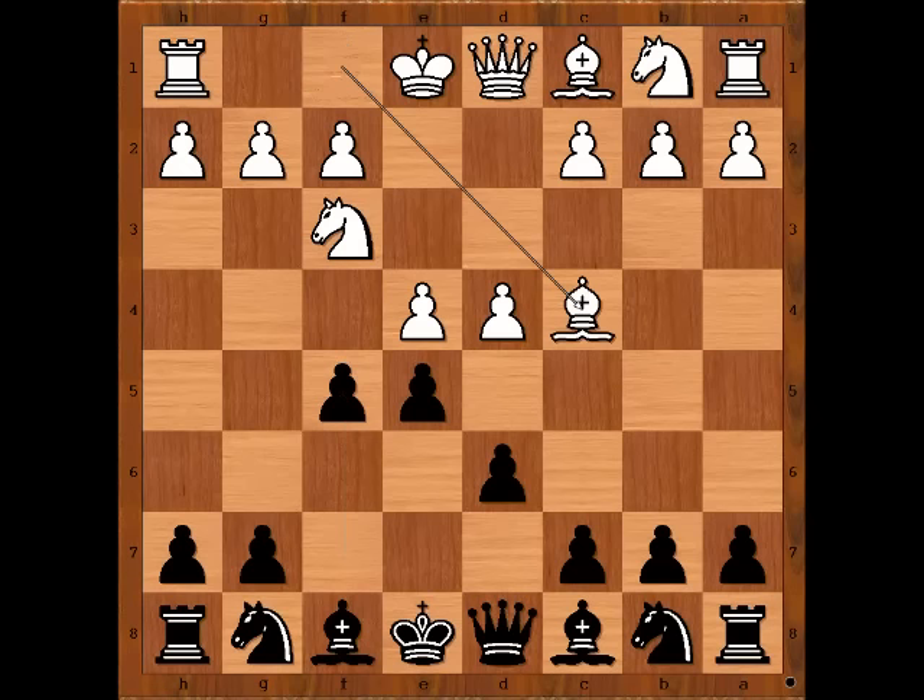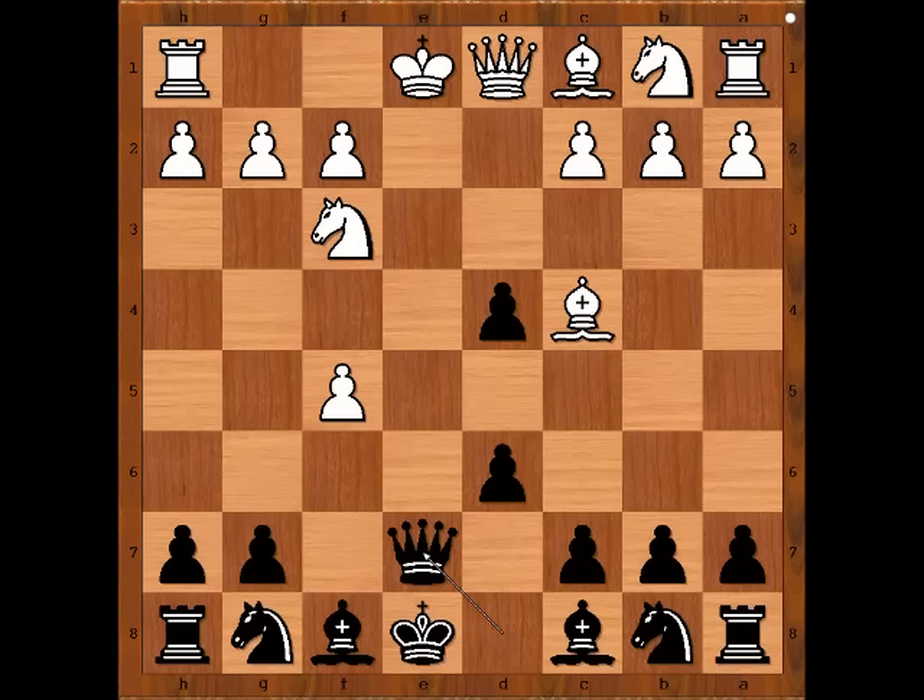Bishop to c4. e takes on d4. e takes on f5. Queen to e7 check. White to move. Now white has more than one good move in this position — he can play bishop to e2, or king to f1, but then his rook is blocked. So Dupre played king to d2.